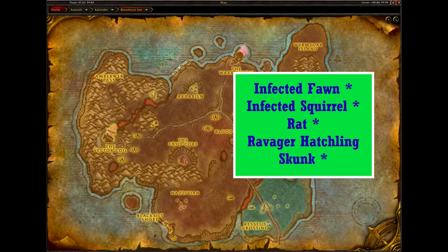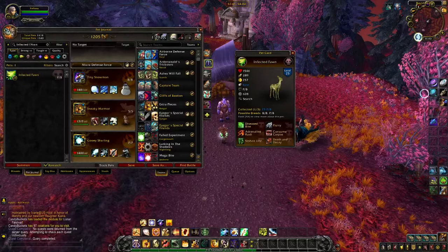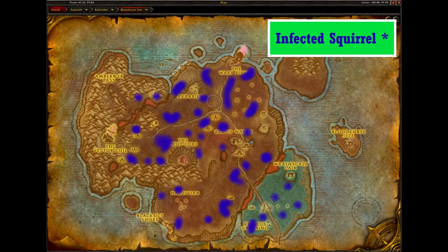Now onto Blood Mist Isle. The asterisks indicate pets that can be found in other locations, but this is the only location for the Ravager Hatchling. The Infected Fawn can be found throughout most of Blood Mist Isle, but is found in other locations. The Infected Fawn comes in one skin and two breeds. There's not much difference between the two breeds, but since neither have much in the way of speed, the PB just edges out the BB. Since you can use Adrenaline Rush to become faster, it might be nice to use this for Flurry if you need an undead with critter moves.